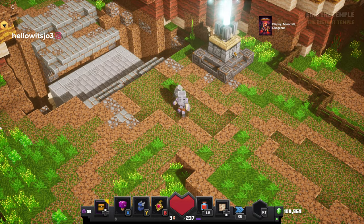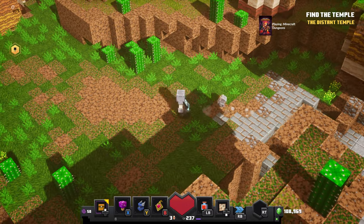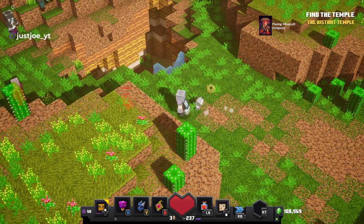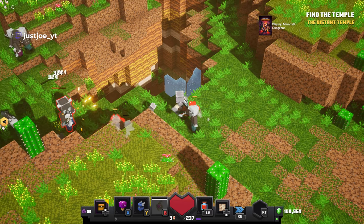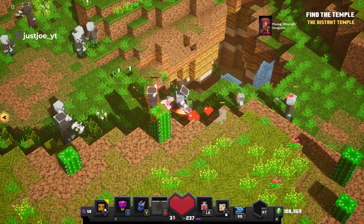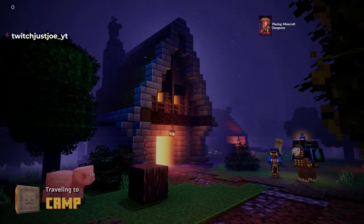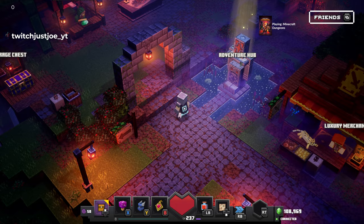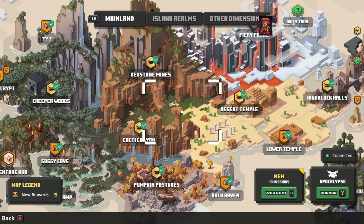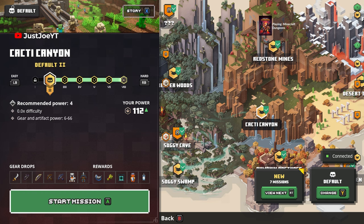It would be good if we could actually track our quests while in the game on the pause menu. I'm on the wrong difficulty though — I think I need to go back to the easiest difficulty. Going all the way back to default — those were the days!